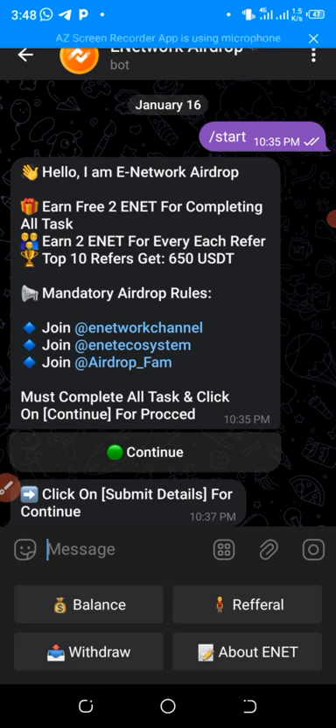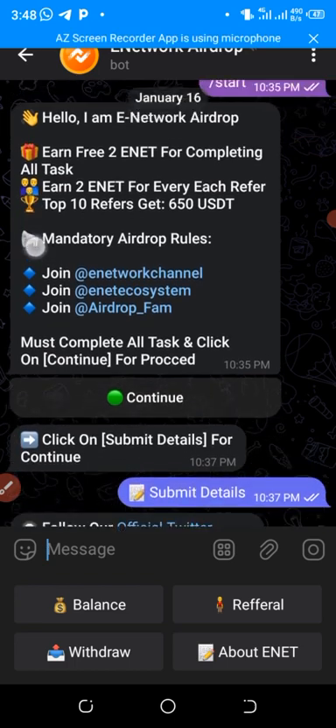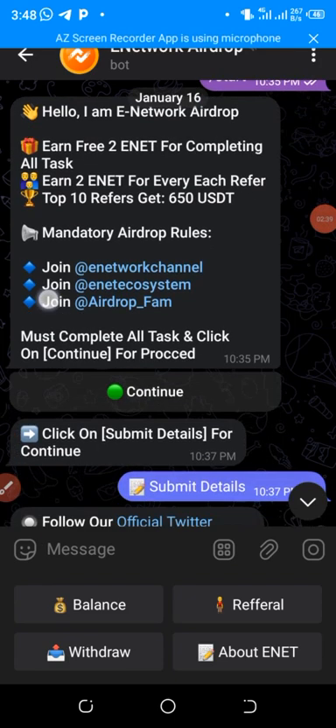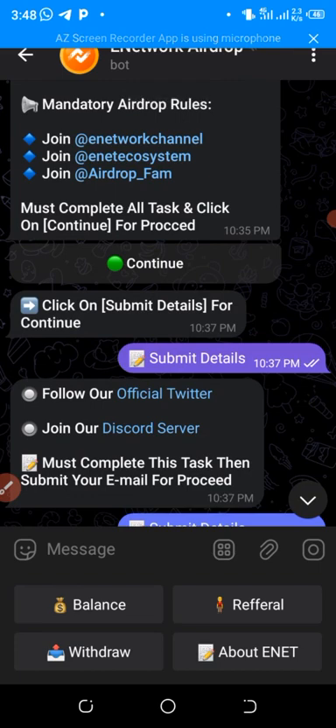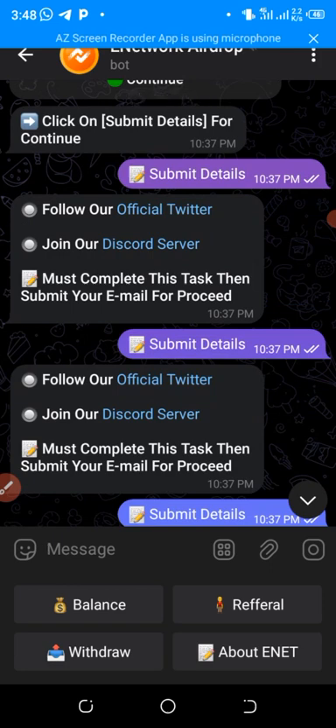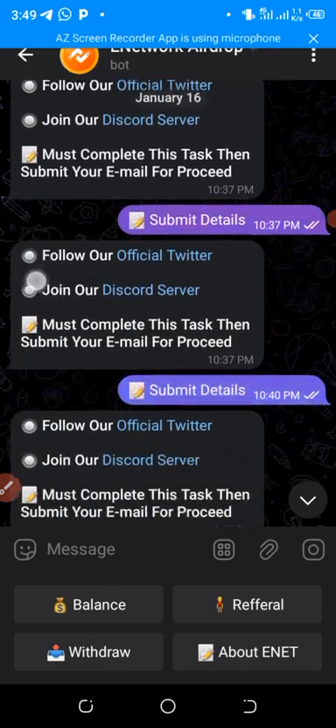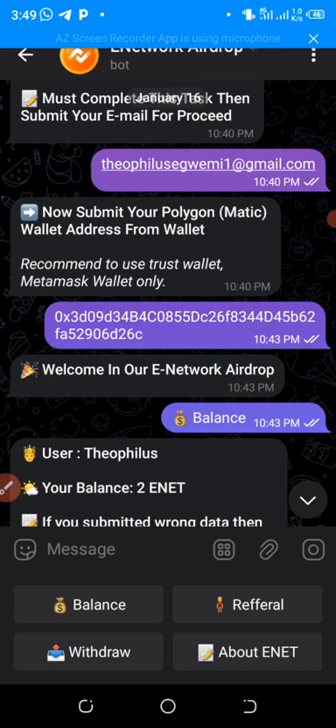Join the E-Network Telegram channel, their Telegram group, and their airdrop family. Then click on 'Confirm Details.' After that, follow their Twitter handle and Discord handle. Then click 'Confirm Details' again — they will ask you to complete tasks, submit your email to proceed, and then submit your Polygon MATIC wallet address.